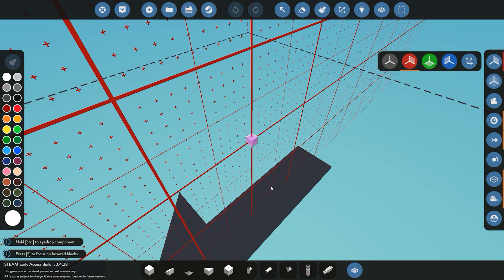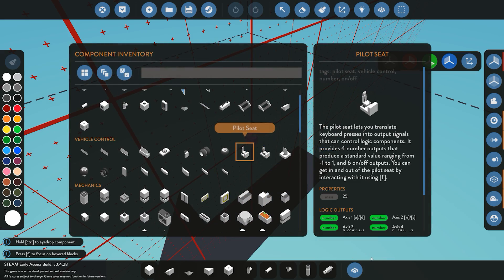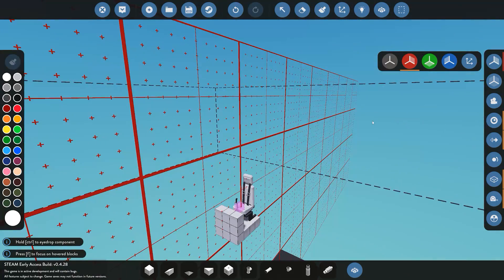We're back in the workbench in the hangar of the Creative Island. On screen I have the X-plane enabled, which means everything placed on one side of the plane will be duplicated on the other side. It speeds up the building process. The first thing we want is something to control the plane — we're going to place down our pilot seat, which will control the engine and all the different fin rudders.